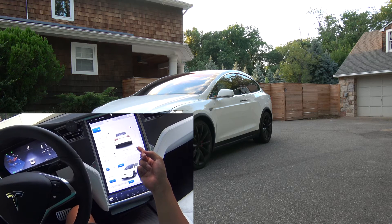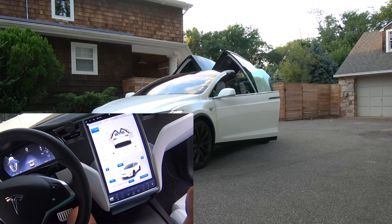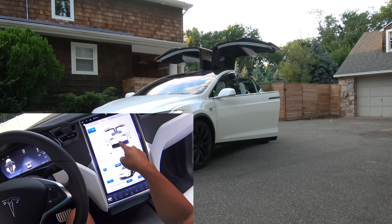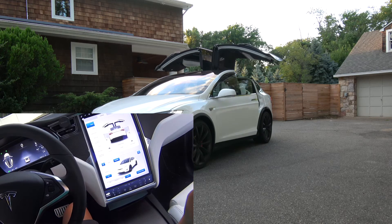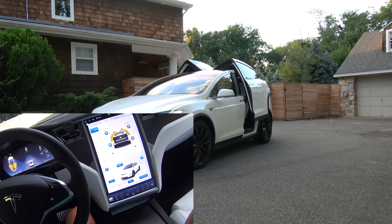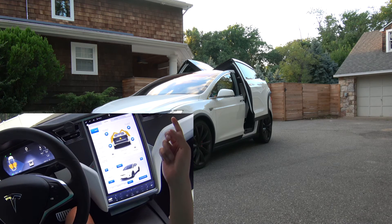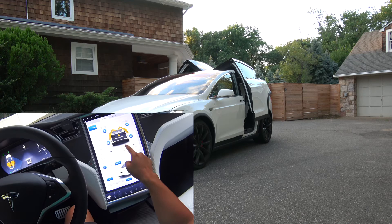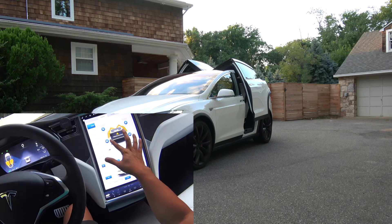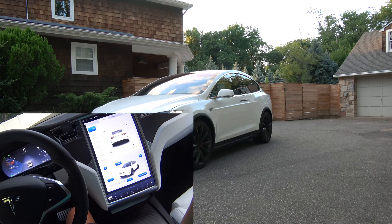Hey, this time it behaved. Let's try it one more time. There goes the close all button again — I press it and I get two obstacles: both falcon wing doors detected an obstacle. This is ridiculous. And then the close all button is gone once it detects the obstacles, so you have to press them to override.